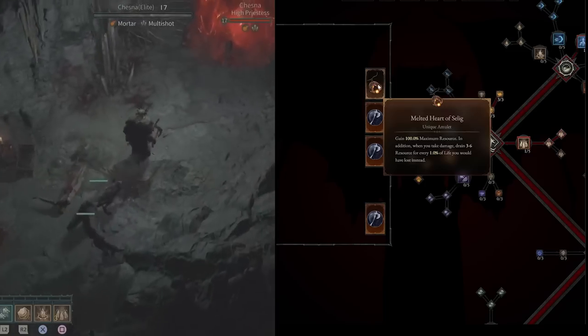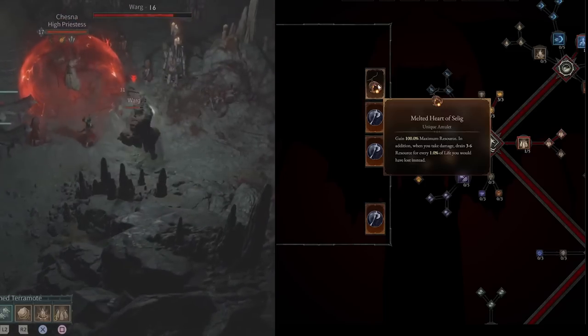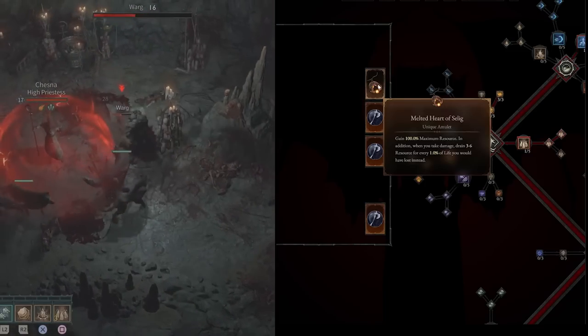The Melted Heart does have a drawback: when you take damage, it drains three to six resource for every 1% of life you would have lost instead.